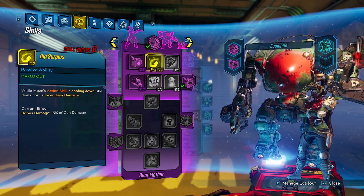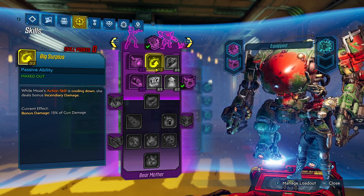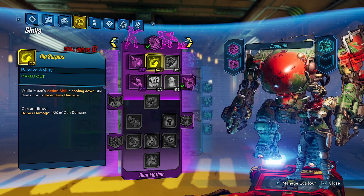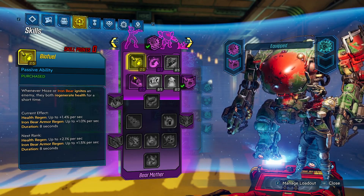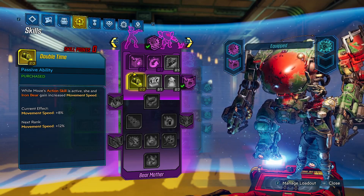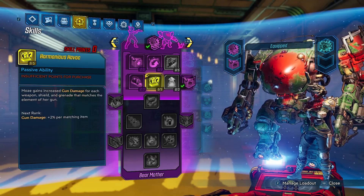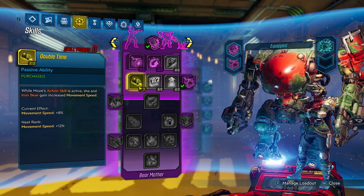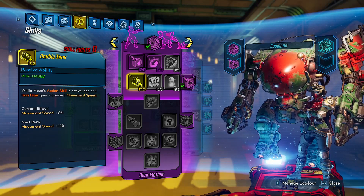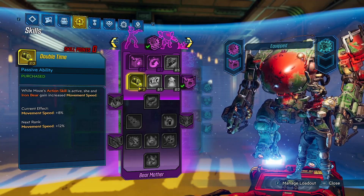Starting with the purple tree - three points in Big Surplus. If you don't have the purple tree, you can move these points around, but I recommend Big Surplus as it's a big part of bossing on this build and gets our biggest damage on True Guardian Takedown, which this build shreds. Two in Biofuel - whenever we ignite an enemy we get health regen, and we're using a lot of fire weapons so we're constantly igniting. Two in Double Time for a little movement speed, though I think Gearbox needs to buff this.